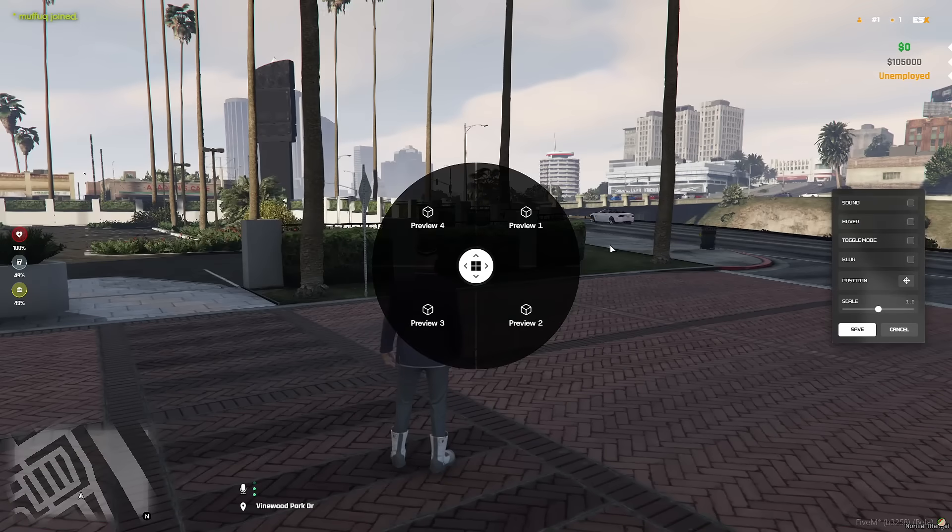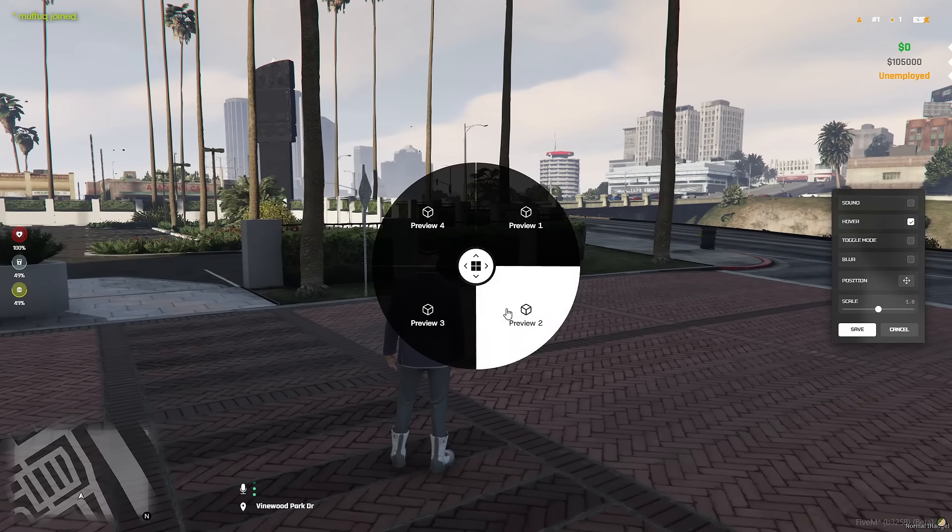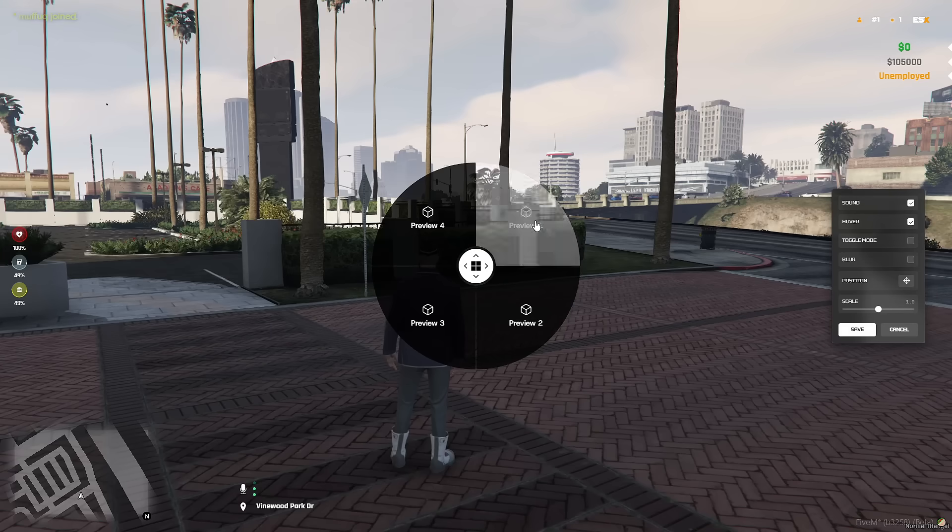Total Control. Drag and drop the menu anywhere. Adjust scale, toggle blur, and customize sounds instantly from the sleek settings panel.